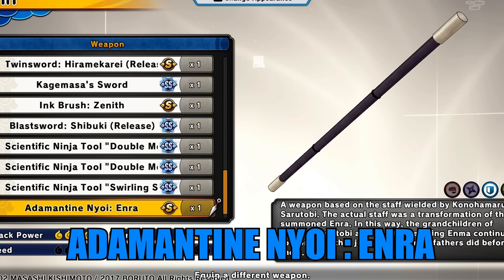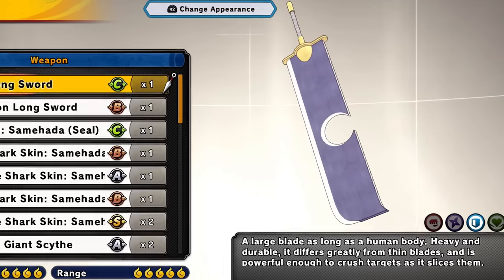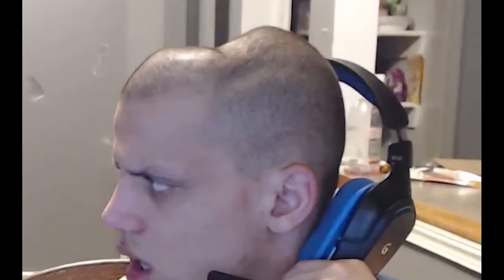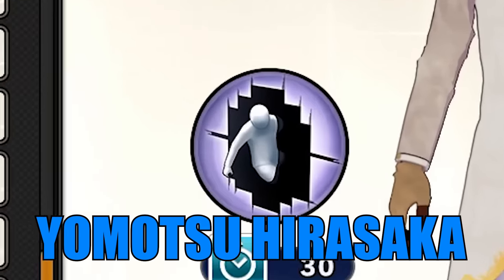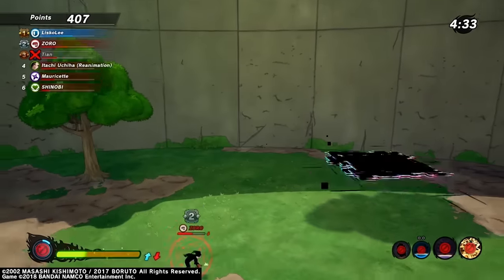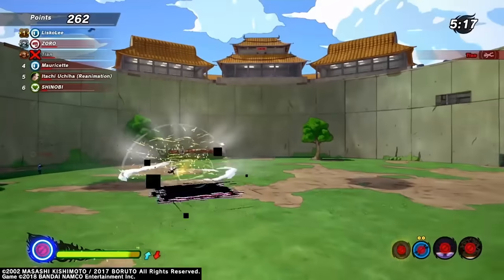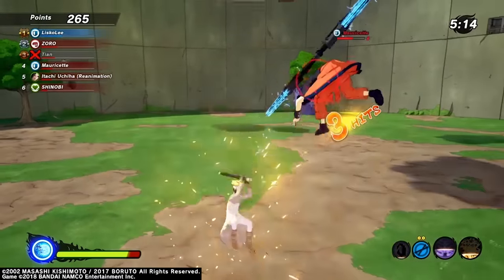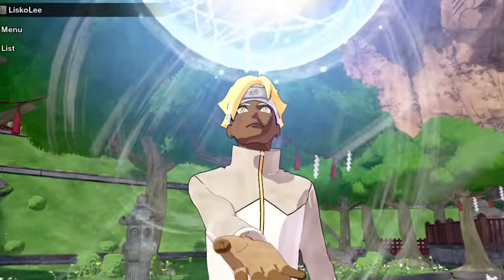For the weapon I'm going to be using the Adamantine Nyoi-Bo — but if you don't have it, just use the normal long sword. Don't just spam triangle the whole game; that takes no skill whatsoever. For the substitution we're going to be using the Yomotsu Hirasaka. When you use this substitution you move around the arena whilst in a separate dimension, so you can't get hit by ninjutsu, taijutsu attacks, or ultimates — it's like Time Space Hop but more overpowered.